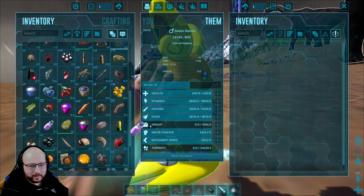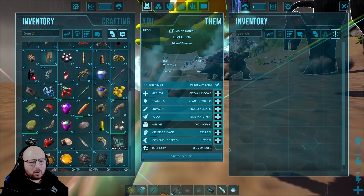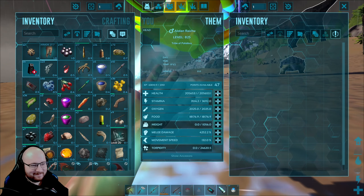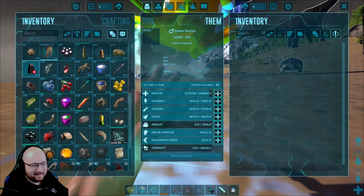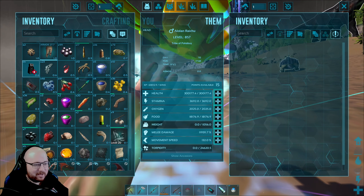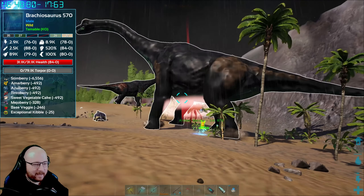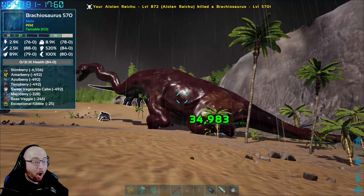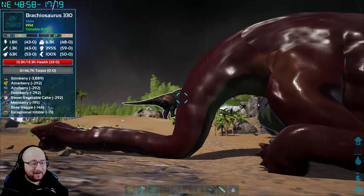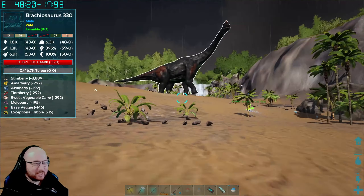Let's check his stats. Let's go 200,000 HP — actually let's get 300,000 — then the rest just in melee damage. He could end up being our real big boy of the team. Are you ready for this? He one-shot a level 507 Brachio. 30,000 damage in one hit!